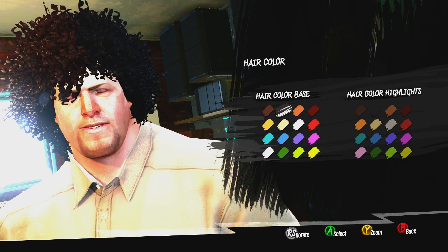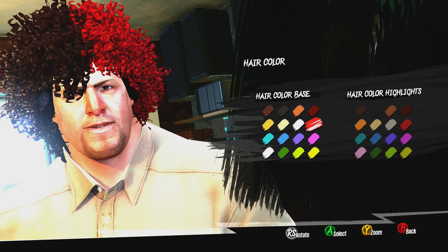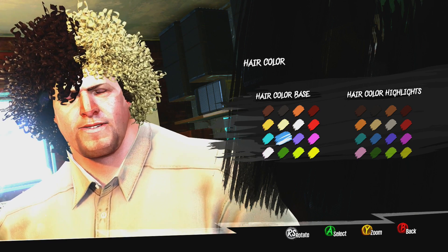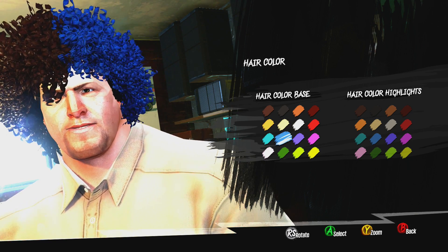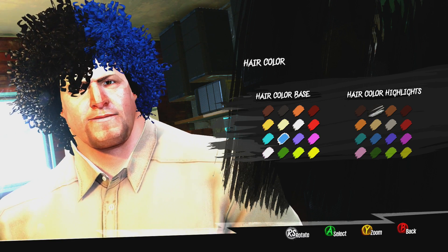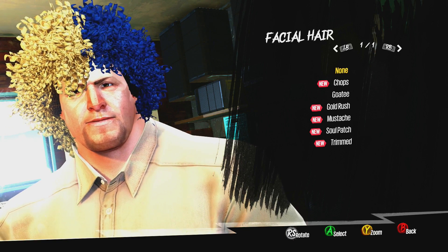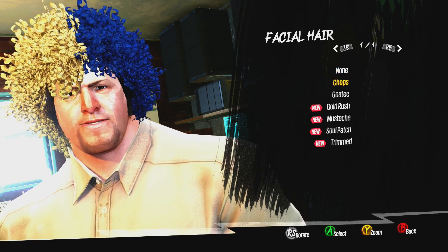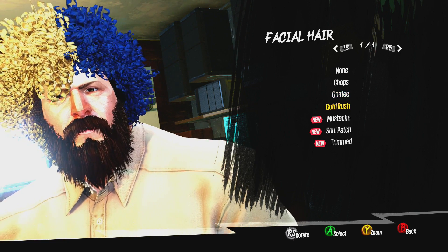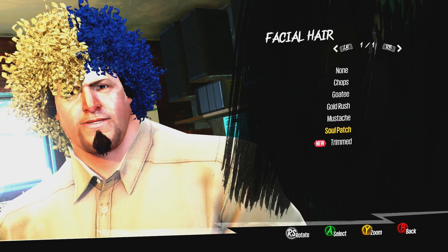Hair color — you can change the hair color. Here we go. Maybe blue. Let's see what else. What's the other half? Yellow. Okay, I got it. Facial hair. Goatee. Gold Rush — I kinda like that. Little mustache.